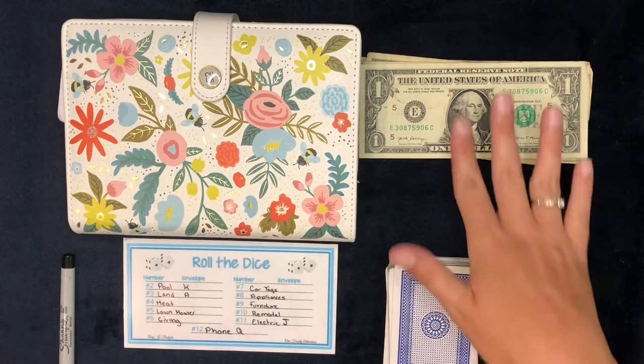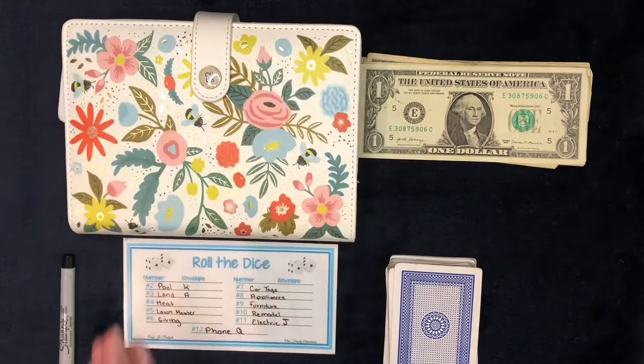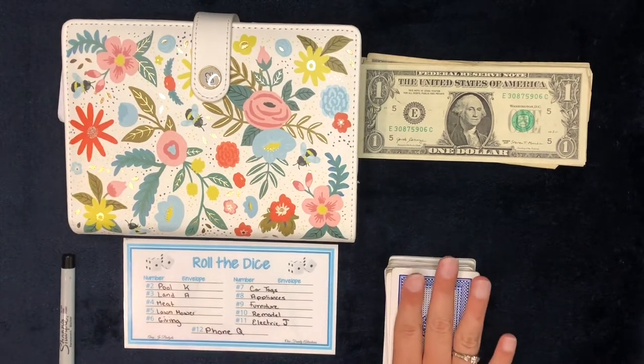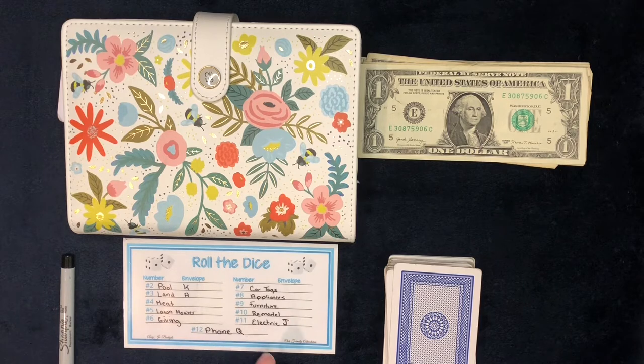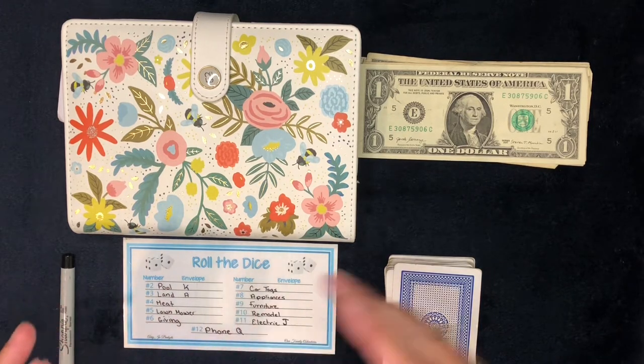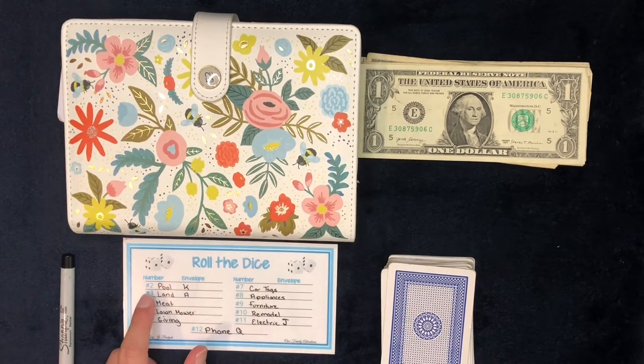What we have is $21 bills along with our low priority sinking funds. Tonight we are playing this card game. Basically what I do is I have each one of these envelopes that corresponds to a number. We'll shuffle our deck of cards and whatever card we pull out is the envelope that will get $1. There are a couple that have two different numbers because I have more numbers in the deck than envelopes. Pool is going to be number 2 or king, and land is going to be number 3 or ace.